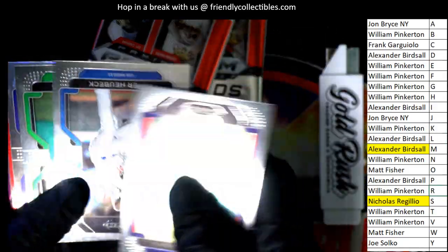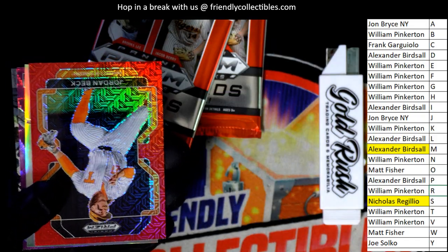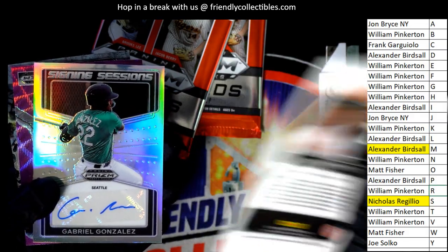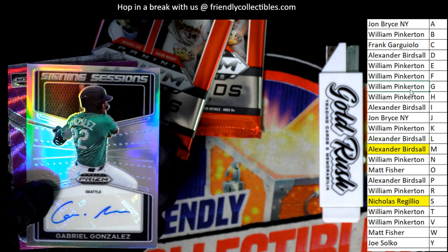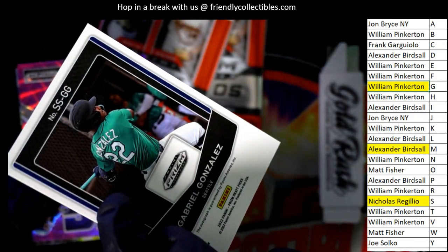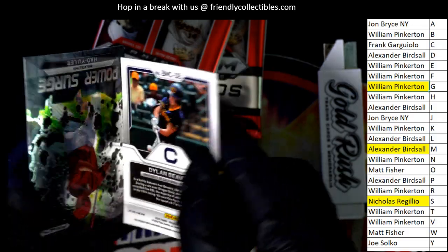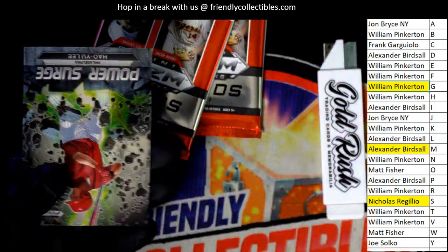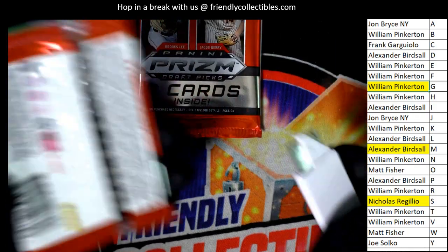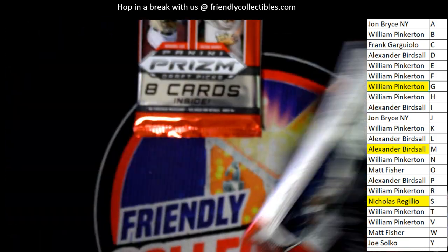Let's see what our next autograph is. Nice prisms there — Jordan Beck, Trax Prism. Gabriel Gonzalez, Prism signing sessions — autograph number three. Dylan Beavers, big man on campus, purple. That's really cool — that Prism there is like a purple wave. Power surge. We're looking for a color blast, that's what we really want to see, a nice color blast — case hit type insert, or something epic.